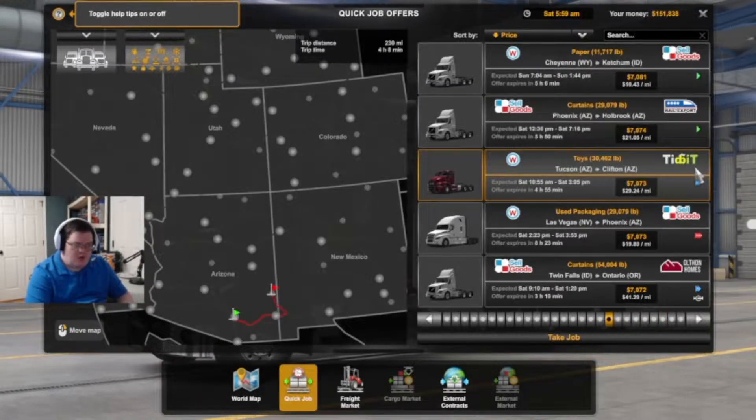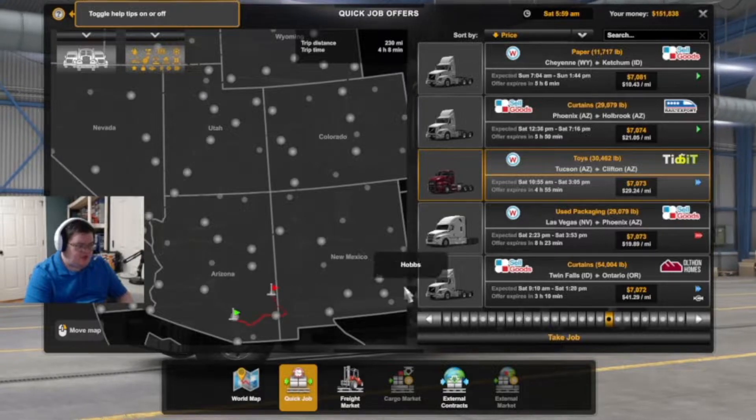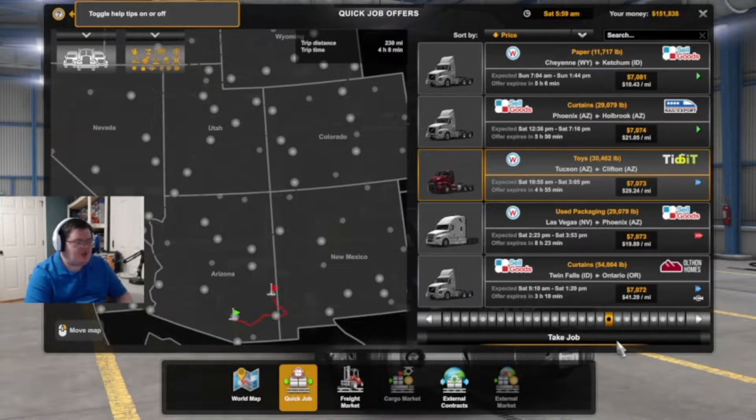I kind of already know where I'm going. I'm going to go from that place to that place, so let's go ahead and take the job now. Just so you know, it's 230 miles, so that's not too bad. Alright, let's take it.